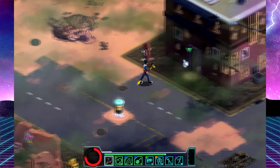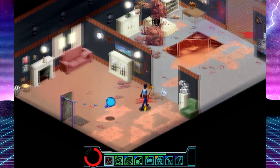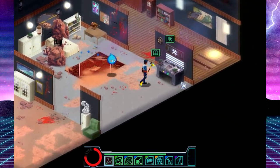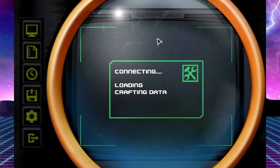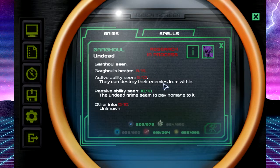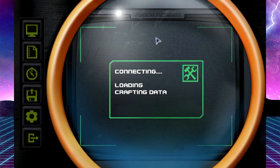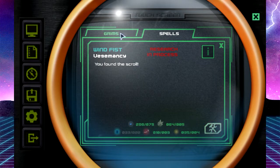Let's make sure that Rokubrik is doing okay here. I have a bad feeling about this. With no music whatsoever, it looks like we have had some damage here. But first off, let's check this out because we have a new spell that we can learn. Let's load some crafting data. We can learn a new spell because we have the scroll. What was this? Wind Fist, which is part of Vegemancy. Let's go ahead and learn that.